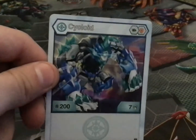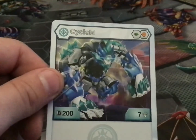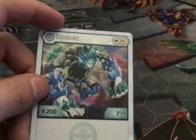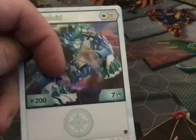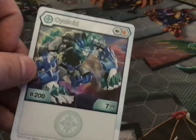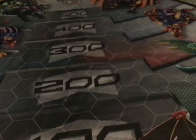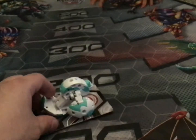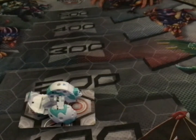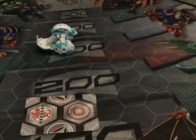Chaos Bakugan time! Starting off with Chaos Cycloid. I believe this is a Cycloid I had gotten previously. Comes with a green fist and an orange shield, 200 B power and seven damage — that's actually pretty good for damage win plays. Here is Cycloid, opened up. I'll make sure the gate card is in view of the screen.